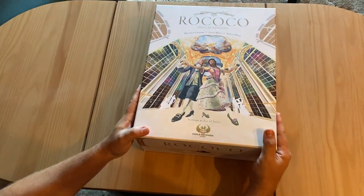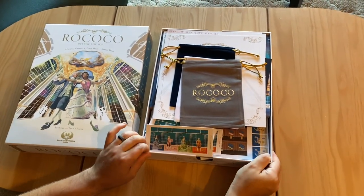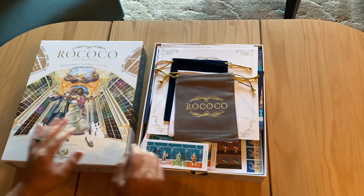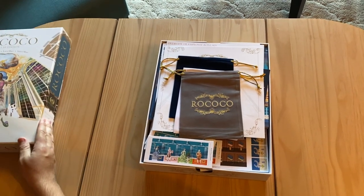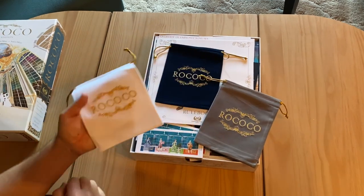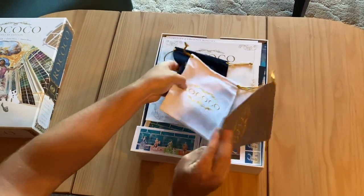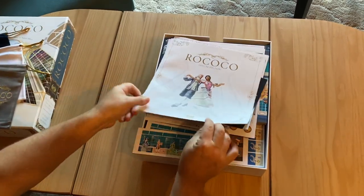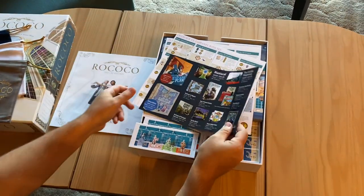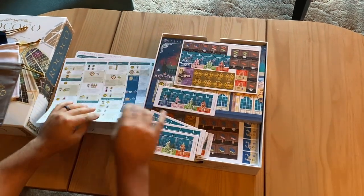I just kicked the plastic off. This is a heavy game — like all these deluxe edition games from Eagle Griffin, there's a lot of stuff in here, similar to On Mars in size and quantity. We've got the Rococo high quality bags in here, the nice stitching on there. We've got the rule book, some advertisements for their other great games, and some more instructions.